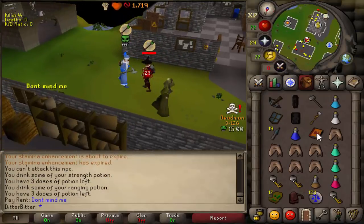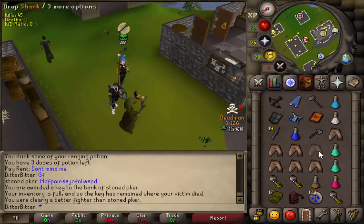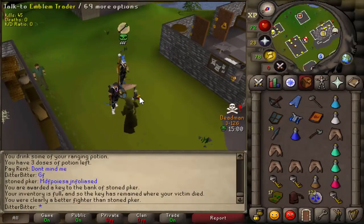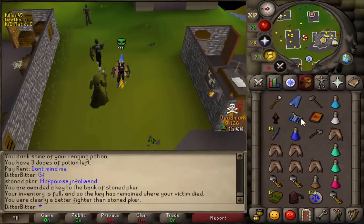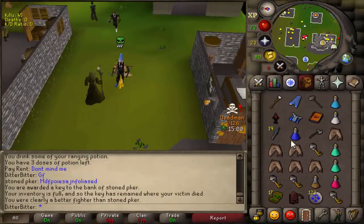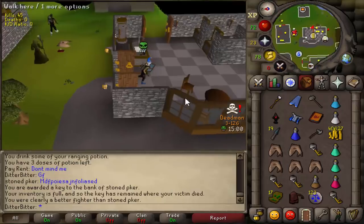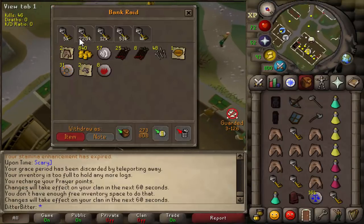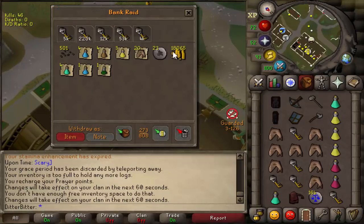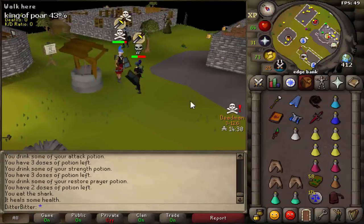Dead, good fight! I don't think I even super attacked. He did have emblems as I assumed. Let me pick up the emblem and the bank key, now we can loot the rest. Free 40k cash as well - this guy had bank on him. Let's get this to the bank. Five keys now - 220k key, that's not bad.